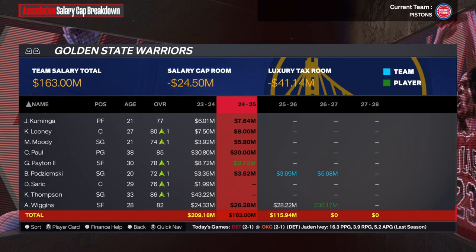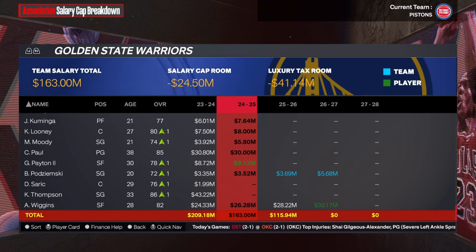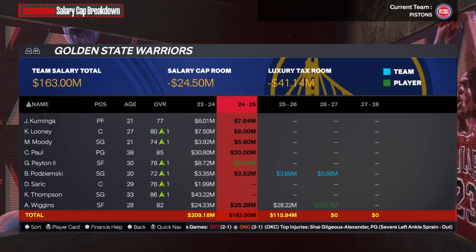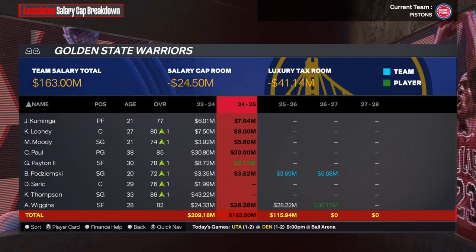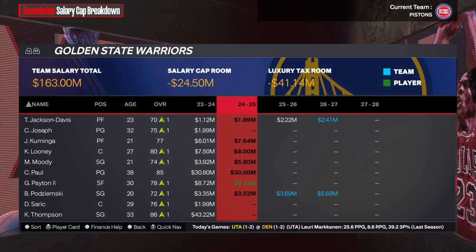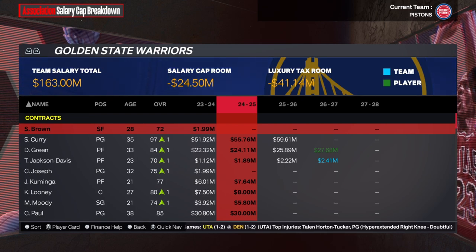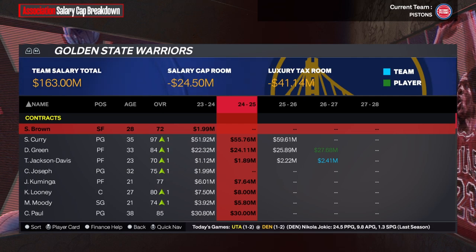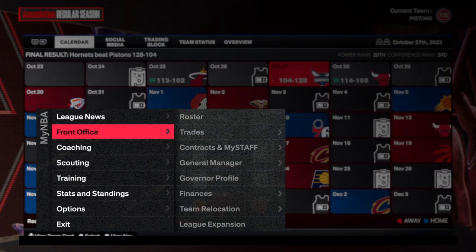The salary cap breakdown is an important feature because in order to sign players you need money. Here you can see the salary cap room — it's 64 million dollars to work with in the upcoming offseason, and 130 million as you sign players. You also have dead cap space — these are players that might have been released but whose money still counts against the cap. You can look at cap space for all teams and see who has room.